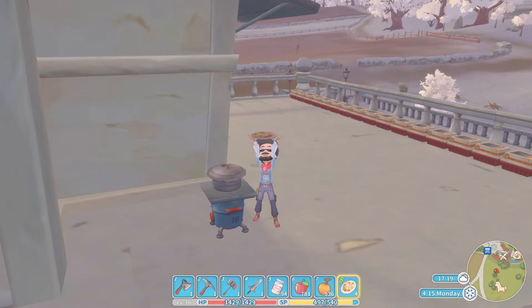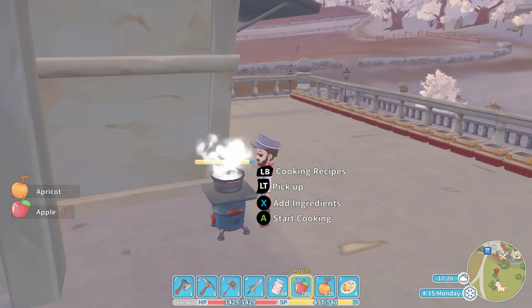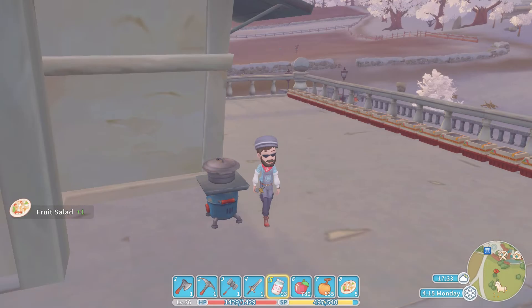As I say, that is as simple as it gets with the cooking process. We will do that again for you. We will add an Apricot, we will add the Apple, and we will add the Salad Sauce. And then all we need to do is press the A button to start cooking. And there we go — that is another fruit salad made.